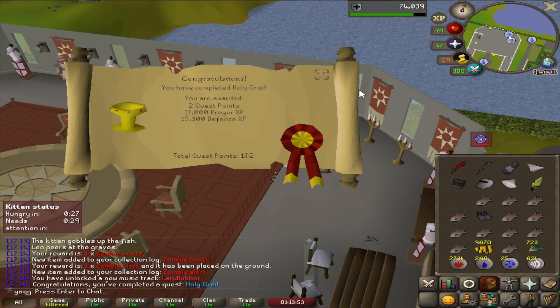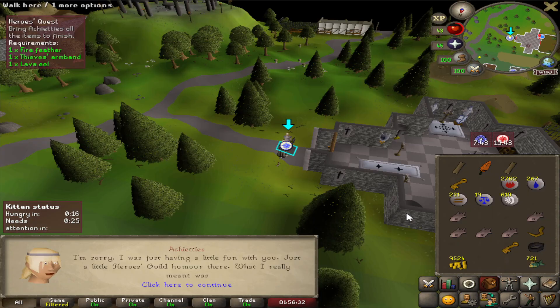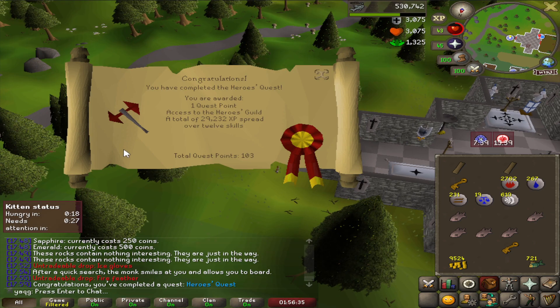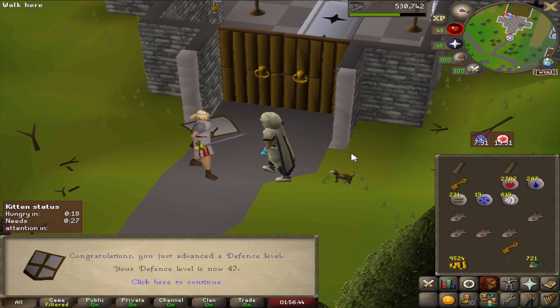There is Holy Grail — had to do it. Prayer and Defense XP. There is 47 Prayer, 46 Defense, and there is Heroes Quest. A lot of XP to a variety of skills, and one quest point. We can now buy the Dragon Battle Axe, which I actually kind of want, but not with that cash tag.